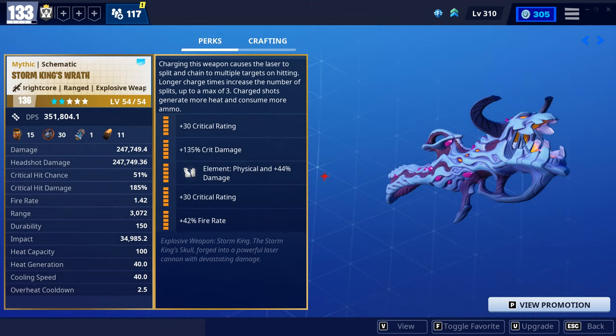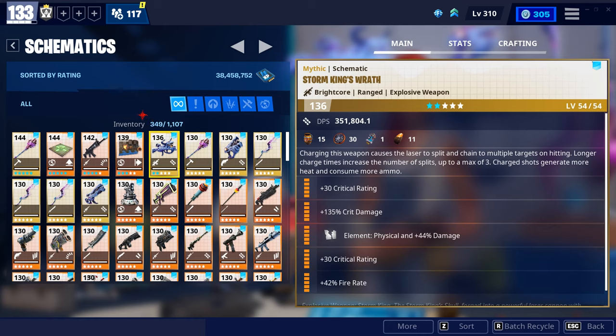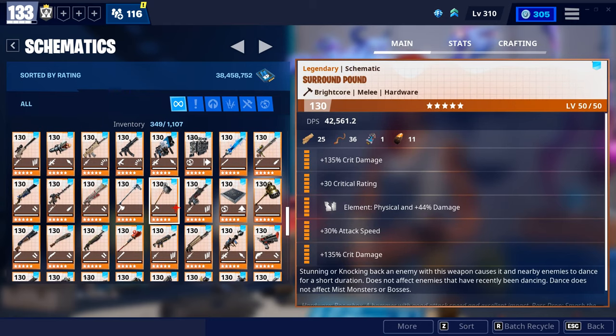On top of that is the Storm King's Wrath, which is what you'll always see me using for crystals and a lot of times for mini-boss if I don't have a Pot Shot. The perks I use for this are critical rating, crit damage, physical, critical rating, and fire rate. I have two crit ratings rather than two crit damages because I care more about dealing crits repetitively, and the extra crit rating has really helped me out after not dealing any crits at all with two crit damages. If you don't have a Fury, you would use something called a Surround Pound, which is another weapon you can use for the horn if you don't have a Mythic weapon.